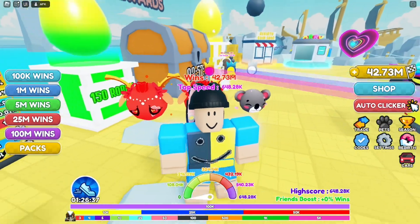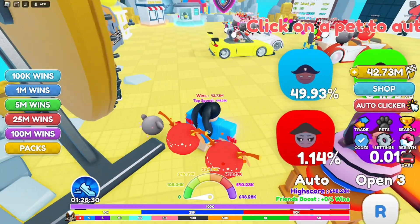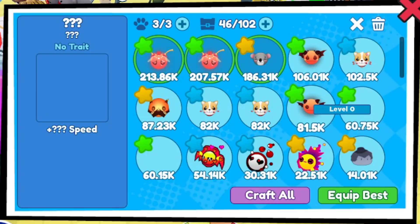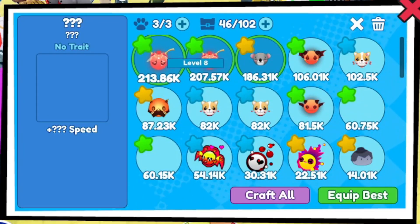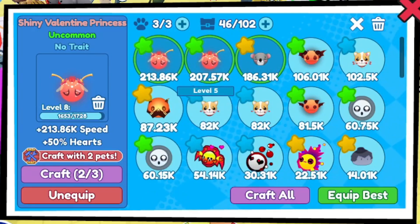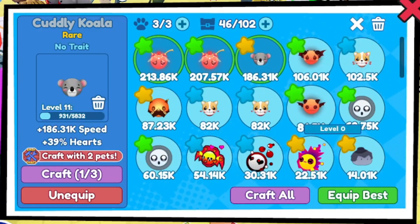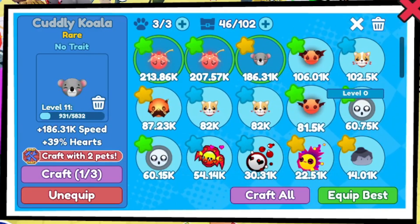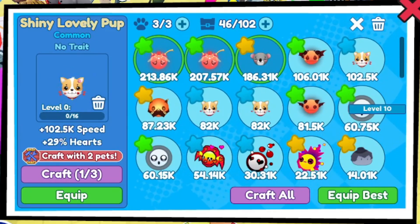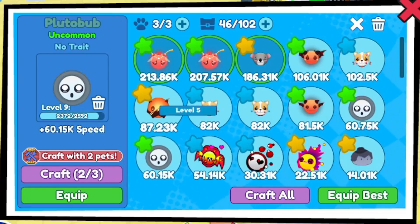We have many working codes for you guys. Let me show you guys some of my pets. Going over to the pet section — I do have some super fast pets. My fastest pet is this one right here, Shiny Valentine Princess. I have two of those above 200K speed. I also have the Cuddly Koala at 186K. I'm giving away all these pets — the 100K, 106K, and 102K speed pets, because I don't need them.